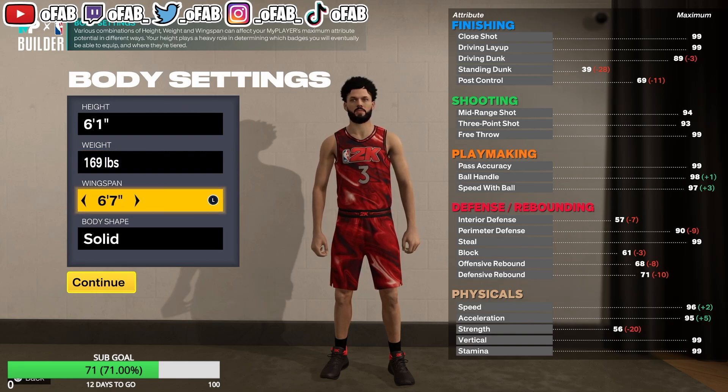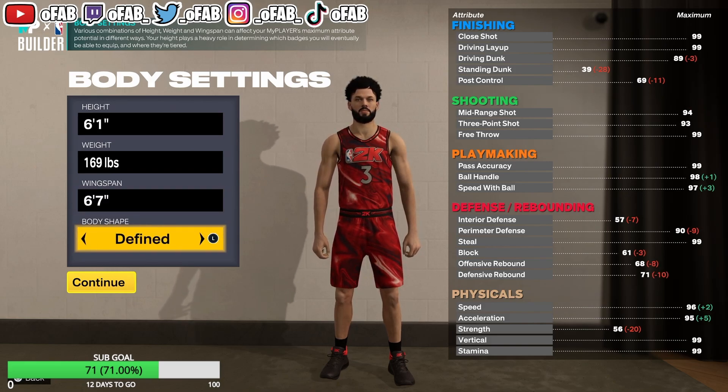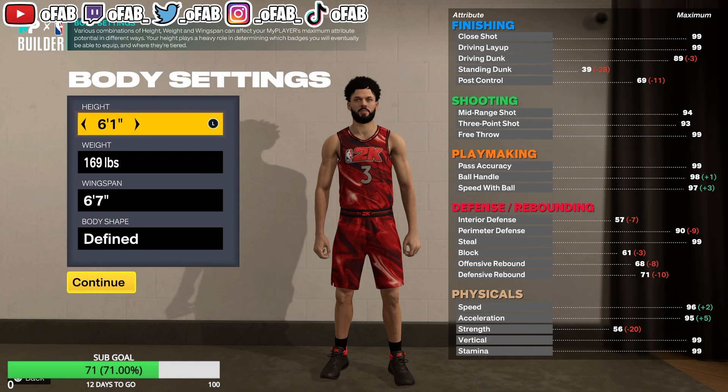We're going to do 6'7" wingspan because at 6'8" we don't get the 92 three-pointer rating. You want at least a 92 three as a guard, so 6'7" is the play. With the body type defined setting you get a slightly bigger wingspan by about an inch. These are the meta settings right here.